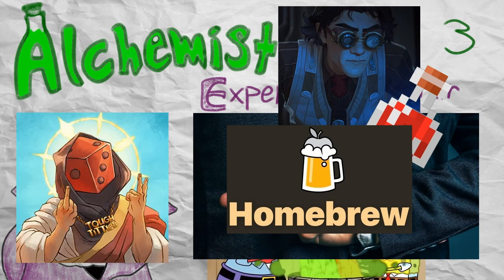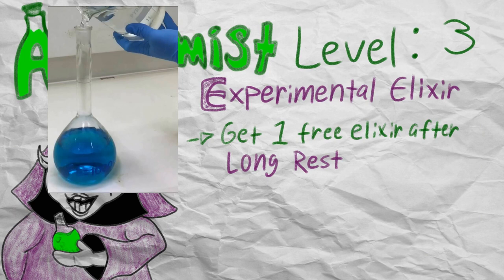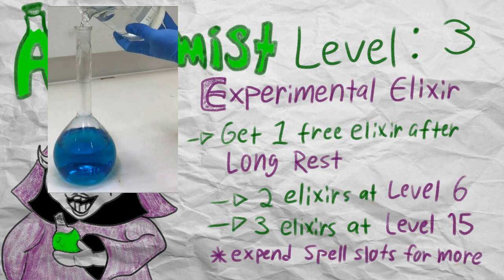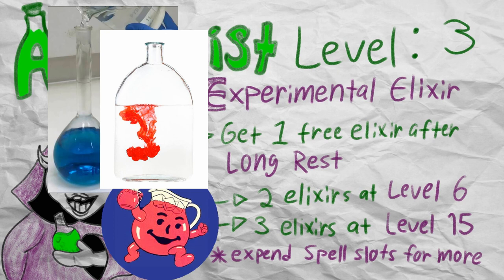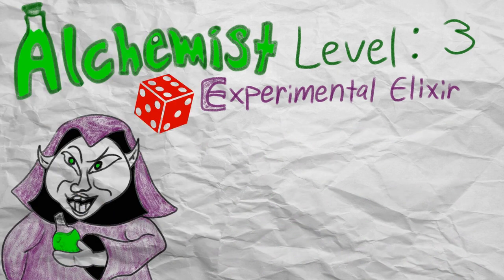You can also easily swap out the default table provided by Tasha's Cauldron with one that your DM agrees would fit your character theme better. You receive 1 free elixir after a long rest by magically filling a flask with your bare hand. The number of free elixirs increases as you level up as an Alchemist, increasing to 2 elixirs at level 6 and 3 free elixirs at level 15. You can also expend any spell slot to get extra elixirs, though it's important to note that you probably only want to dissolve your first level spell slots, since a higher level spell slot does not give any additional benefits — you will always get 1 elixir per spell slot.